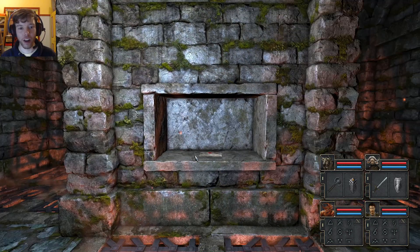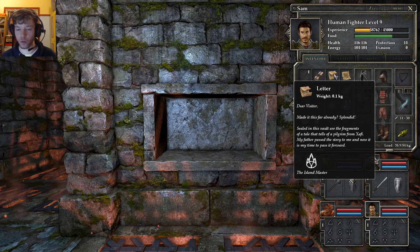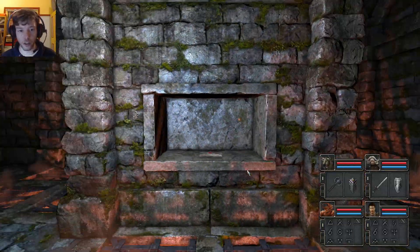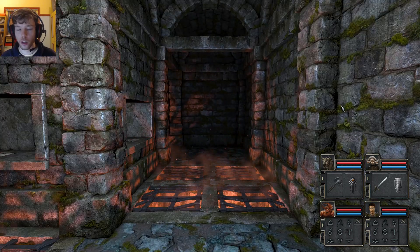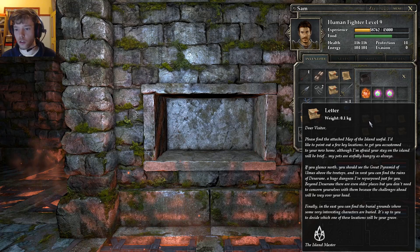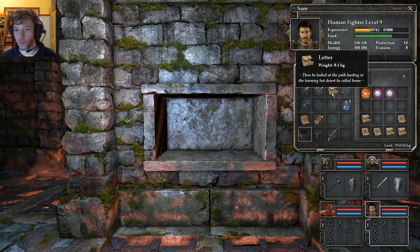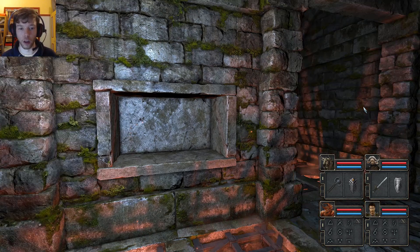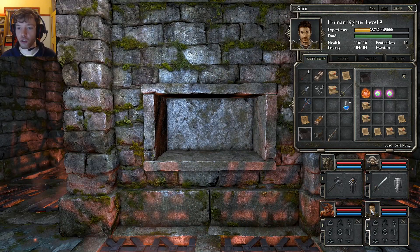Ladies and gentlemen! 'Dear visitor, made it this far already — splendid. Sealed in this vault are the fragments of a tale that tells of a pilgrim from Zafi. My father passed the story to me, and now it is my time to pass it forward. Sincerely, the Island Master.' Then he looked at the path leading to the burning hot desert he called home. So I'm thinking — the answers lie in the archives, as the graveyard said. These are the hints to solve that puzzle, so we're now on the next puzzle.